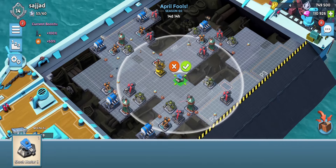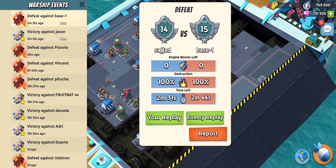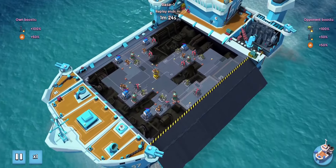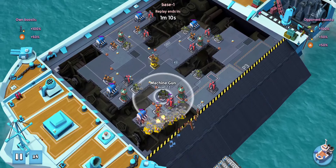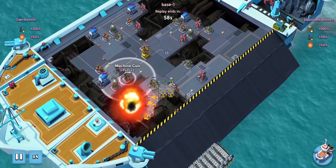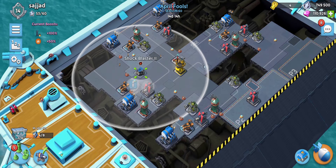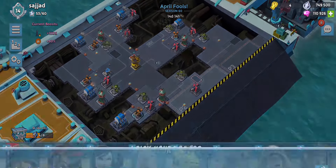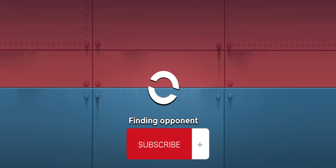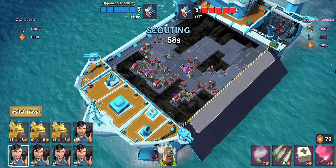We might go back to grab the shock launchers and shock mines. For the blaster — I'm not sure where to put it. Let's look at the replay. He was using all heavy chopper rush. Maybe down here somewhere or over there. Let's put it right over here so it can't be shocked. That should really give opponents something to watch out for.